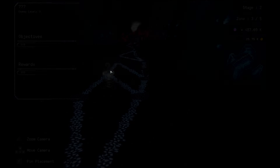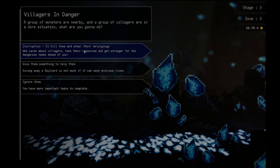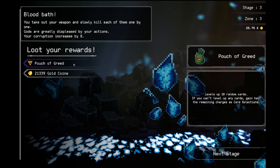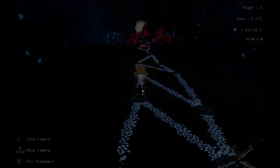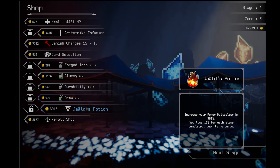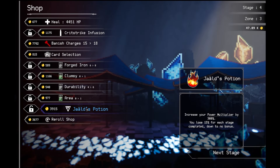I'm going to go to the unknown factor yield. There's a stop coming up too. I'm going to increase my corruption by 5. We're going to kill the villagers and take their belongings. I get a power upgrade that levels up 10 round cons. Thank you. Also they give 21,000 gold. That's wild. Increase your power multiple by 300%. You lose 15% for each completed stage, down to no bonus.